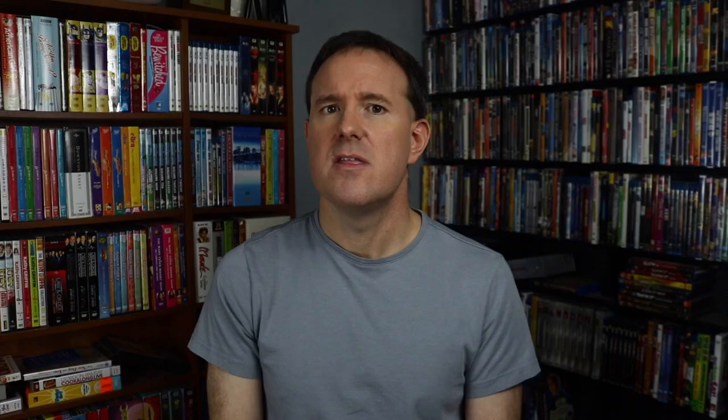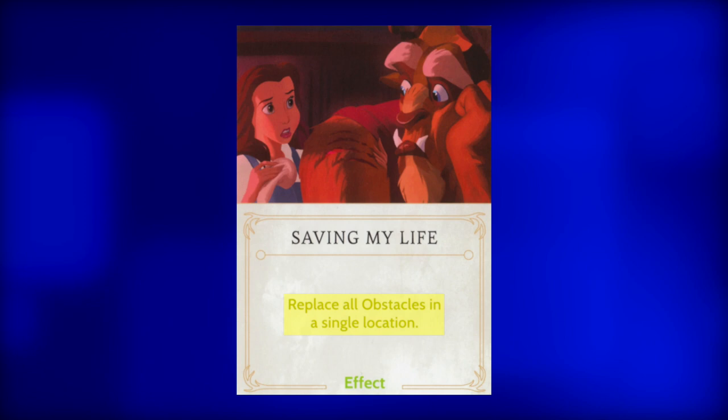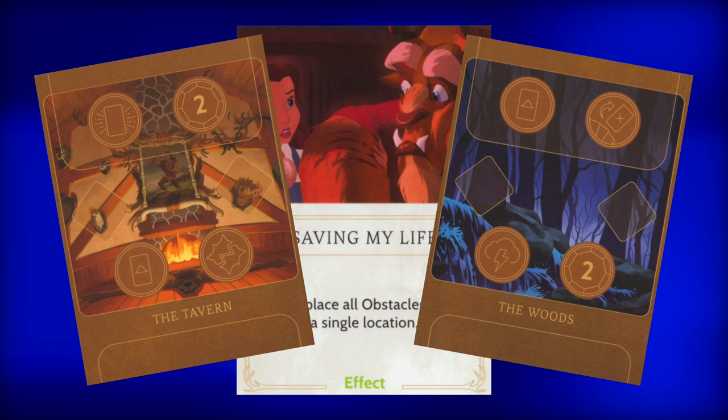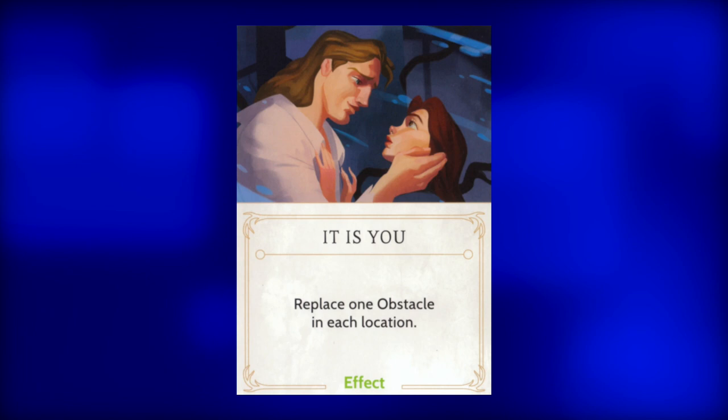Next, Massaging My Feet. This effect will replace two obstacles. The only way to stop Gaston from winning is to replace obstacles, so replace the obstacles. Next, Saving My Life. This effect will replace all obstacles in one location. Replace the obstacles in either the Tavern or the Woods, or whichever location has all obstacles missing at the time. Next, It Is You. Replace one obstacle in each location. This has the potential of replacing four obstacles in one go. Go ahead and play this card, even if it only replaces a few.